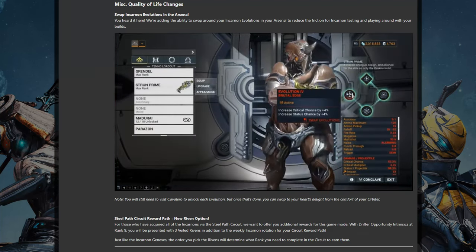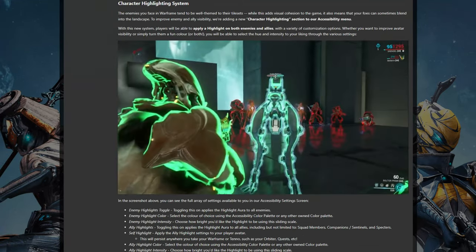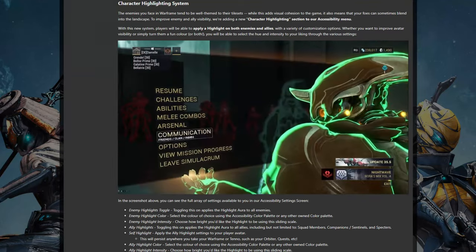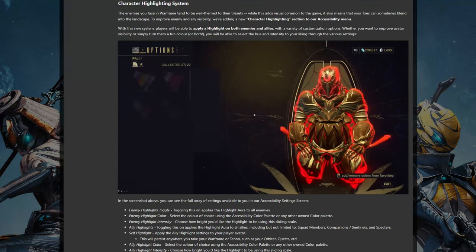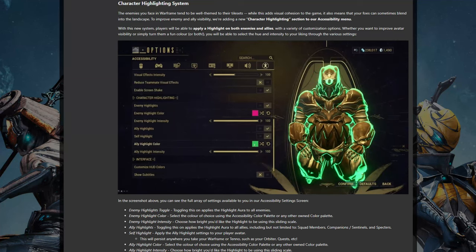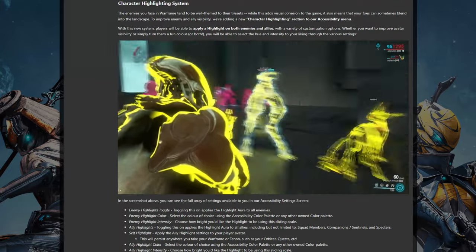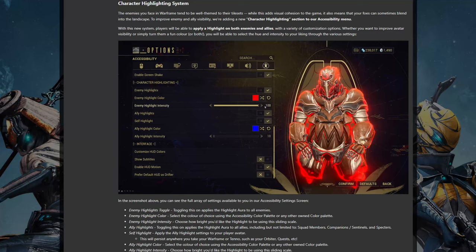Seeing as these are quality of life improvements, let's use that to segue into the accessibility and HUD changes. Some of you can see enemies clearly and easily in all missions and never accidentally shoot a Necros summon thinking it's an enemy, and that's fine. For everyone else who finds Grineer blending too well on the Zariman, welcome to Entity Highlighting. You can select the colour and intensity, and toggle it separately for enemies, allies and even your own character. It's purely accessibility, but accessibility is key in all aspects of life including gaming, so I'm very happy DE are including this.